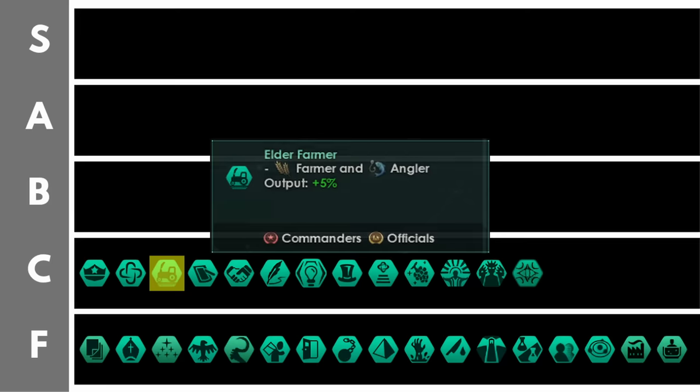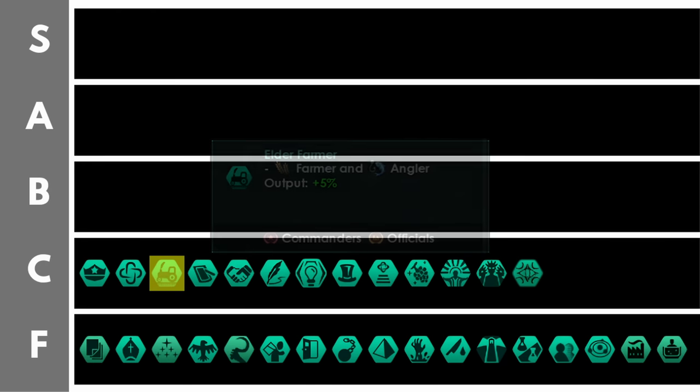Elder farmer increases your farmer output by 5% per level. If you are running catalytic processing this is almost certainly A or S tier because it's great to have an additional bonus to your farming output, making your farming workers more efficient and meaning you can have fewer of them to support a large alloy economy. Otherwise farmers are generally quite trash outside of catalytic.